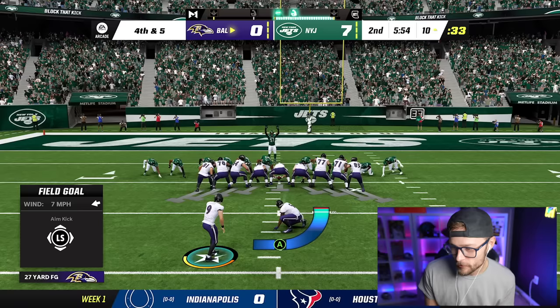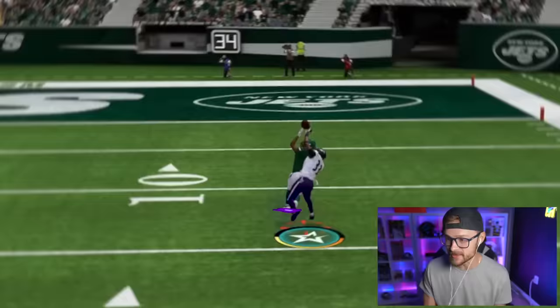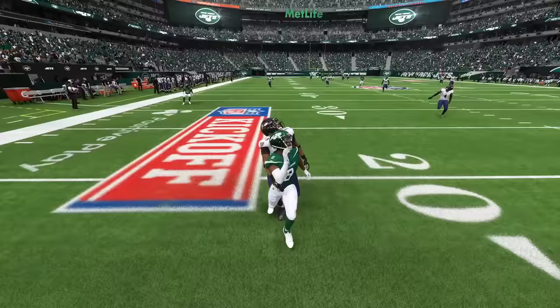I got to kick it — I've tested my luck too many times. Remember everybody, I pulled Justin Tucker, so therefore I get to use him. This is most absolutely the strength of our team. Jamal Adams one-handed it like it was nothing. That was awesome.